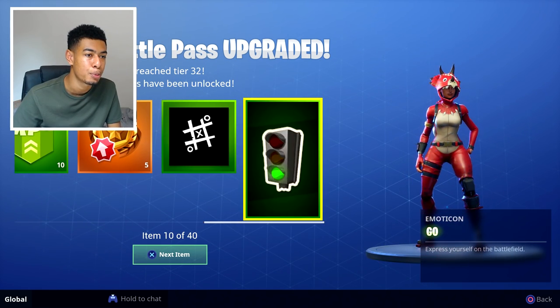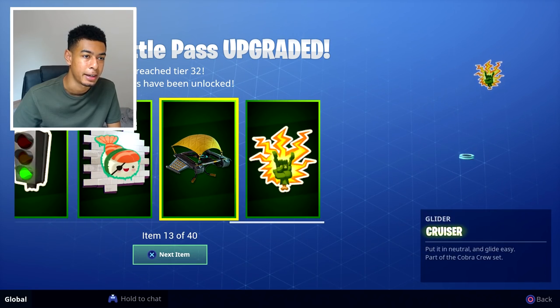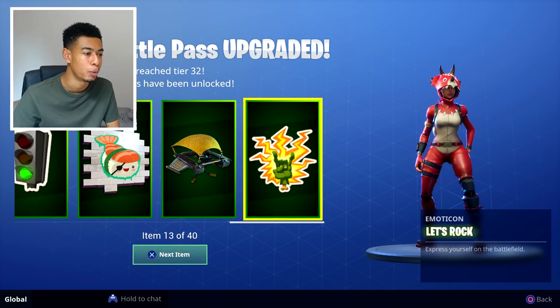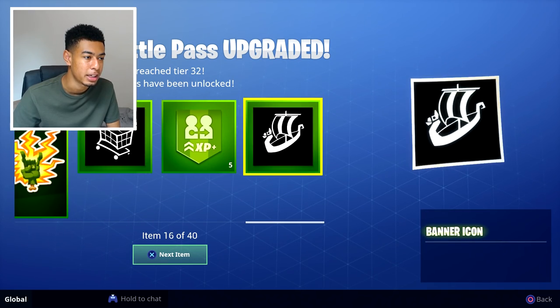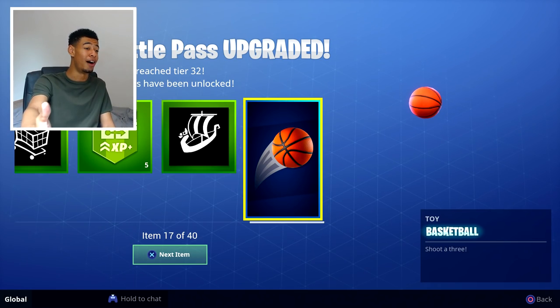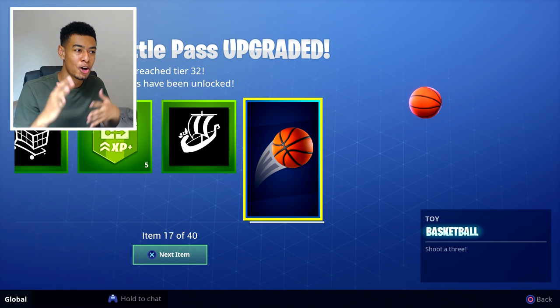Love that — five free tiers, appreciate that. Some emotes, and there's a glider too, it's average. Getting to the higher tiers now — more emotes, more XP. Basketball shoot — oh yeah, you can play basketball now! I'm probably gonna make a video on that.